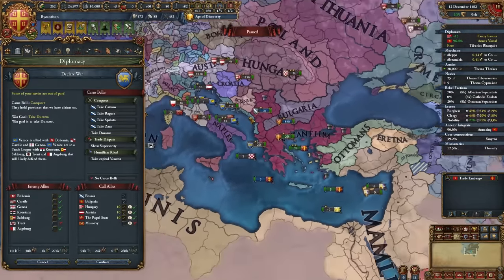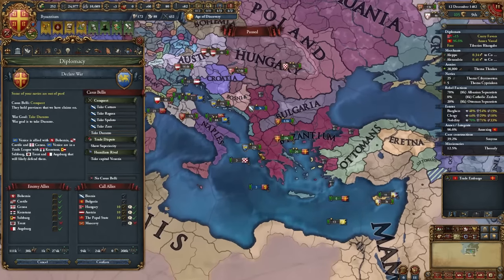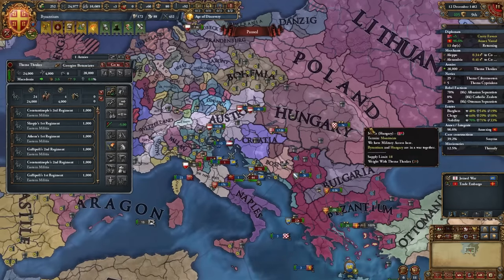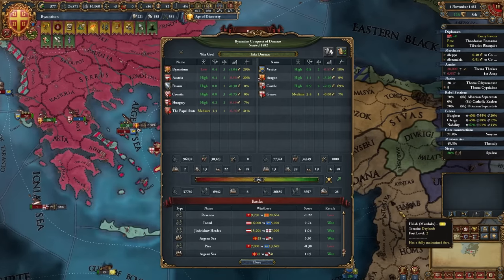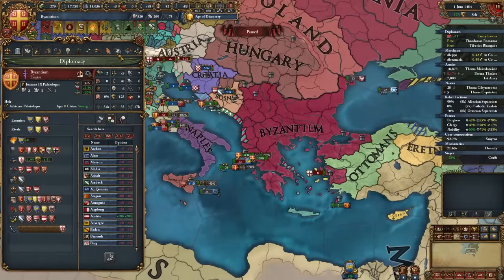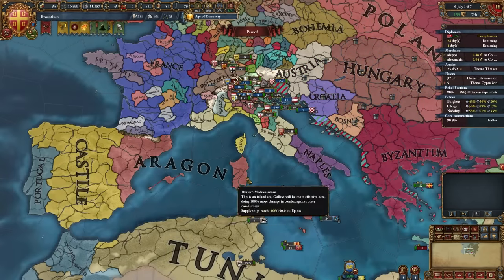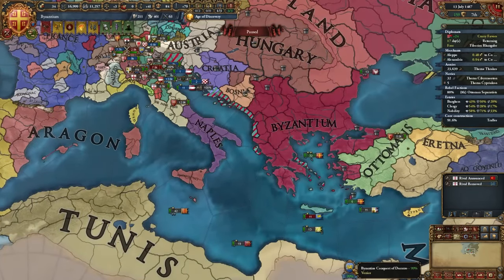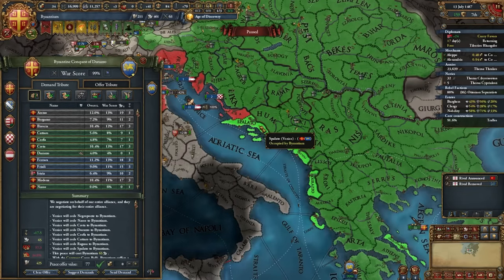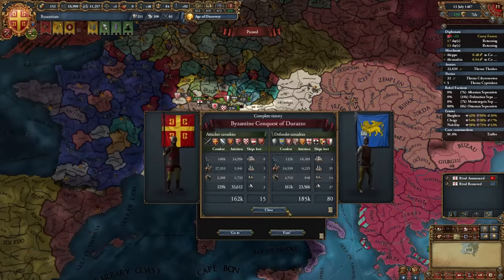I'll declare on Venice, focusing on taking out Bohemia first by separate peacing them. The Byzantine naval doctrine is honestly overpowered — I defeated 41 Castilian ships with 25 of mine, and won another naval victory versus Venice. I also knocked out Genoa for one province. Castile eventually agreed to white peace. When you beat Venice, take the islands first since we need them for a mission, then take as much of the Dalmatian coast as you can. I took everything up to Ragusa along with war reps and money — that's the Venice war done.